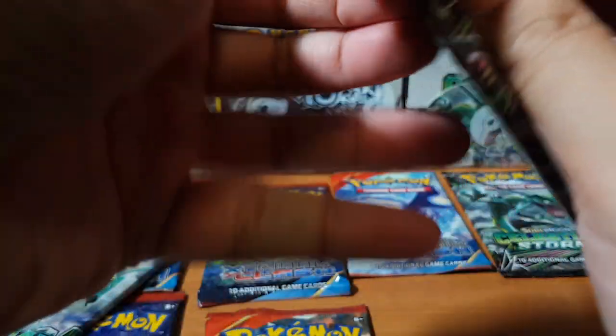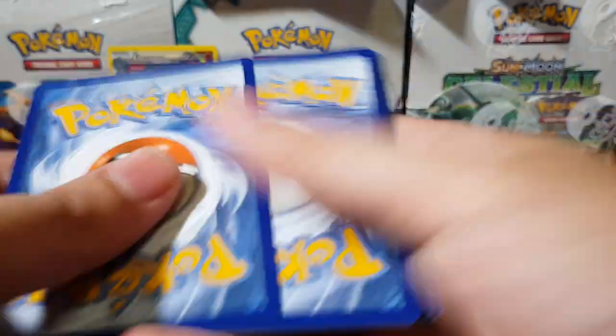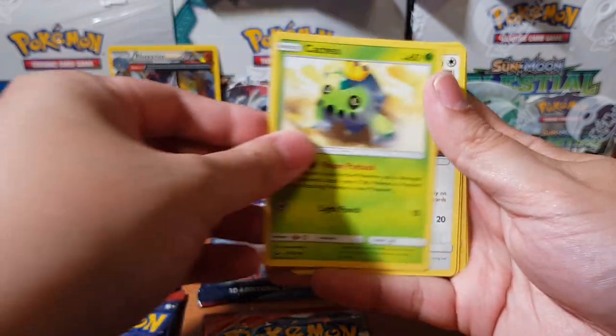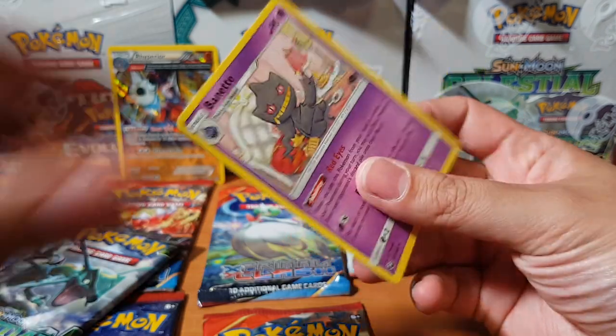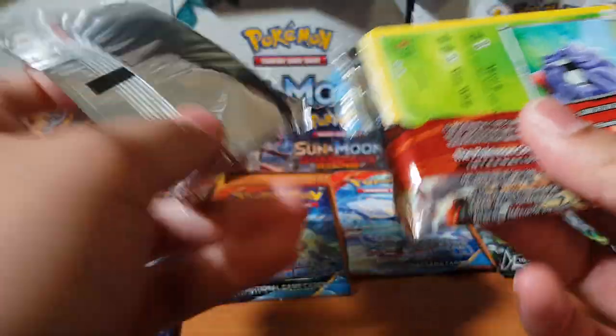No, we'll just open Rayquaza, see what we can pull. We've got Energy, Acro Bike, Super Scoop Up, Weeping Bell, Trico, Luvdisc, Cacnea — how cute, it looks like hello, look at me. Wismur, Torchic. And another bloody Breloom — get lost man, I don't even want you. I want something good from this Primal Clash, anything.